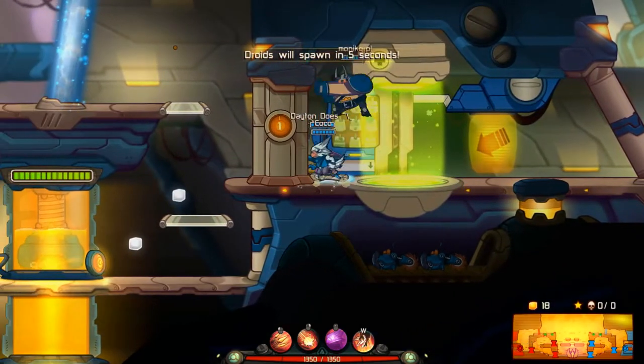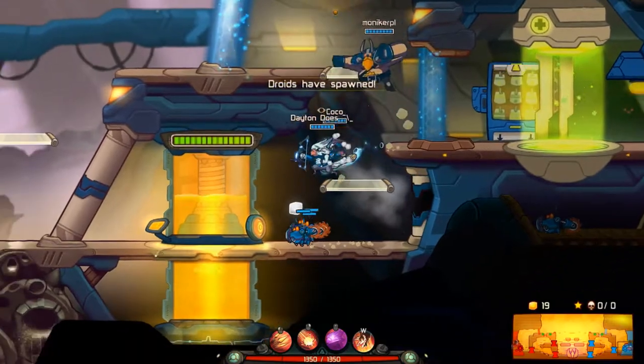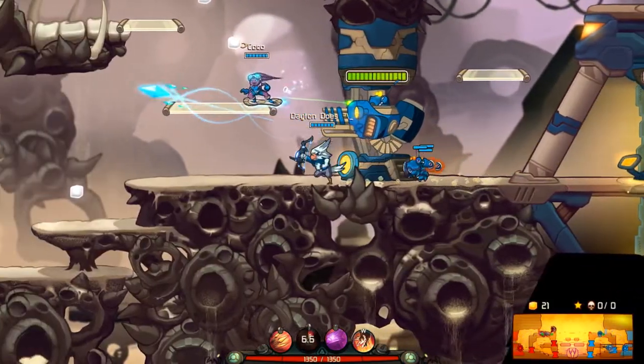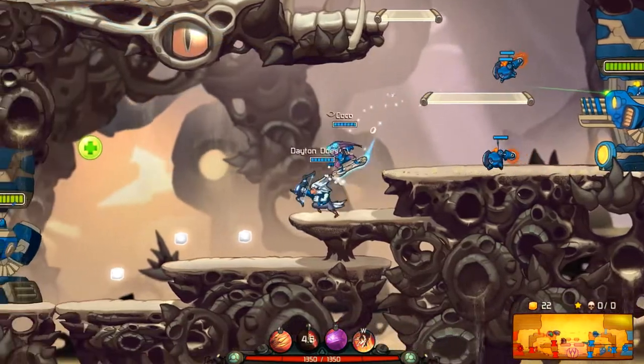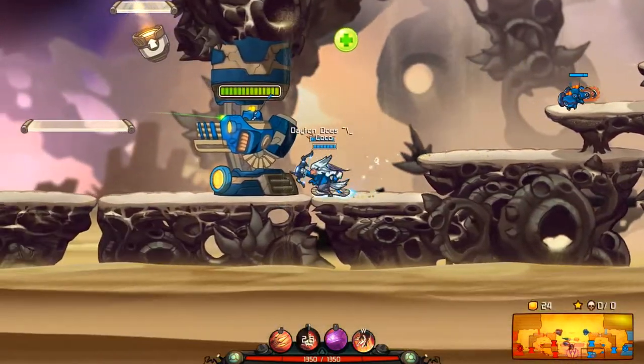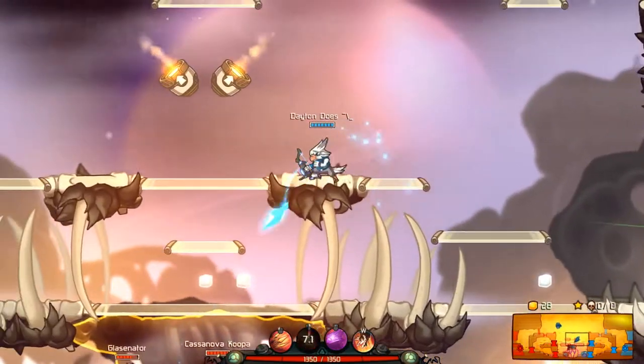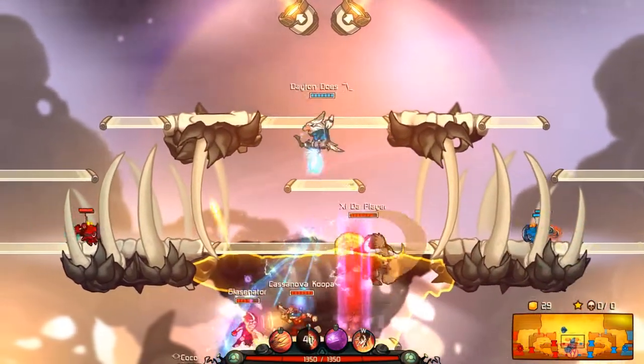Rocko is probably one of the least respected characters, basically because you can cheese enemies from behind turrets and things like that. But there are quite a few tricks to Rocko for using him more effectively, so we're going to see if we can do some of that goodness today.